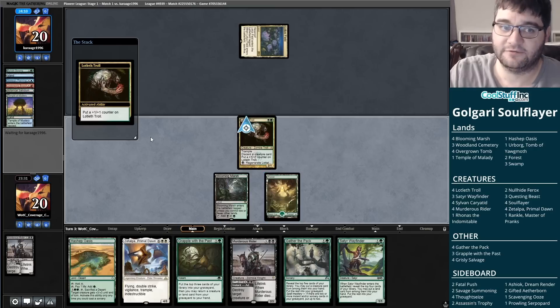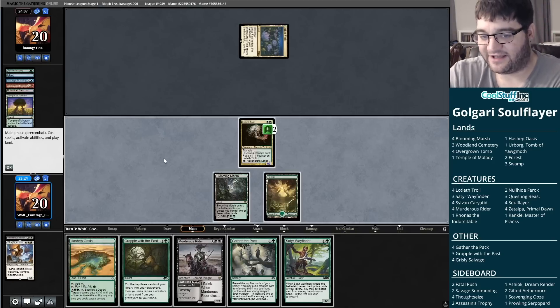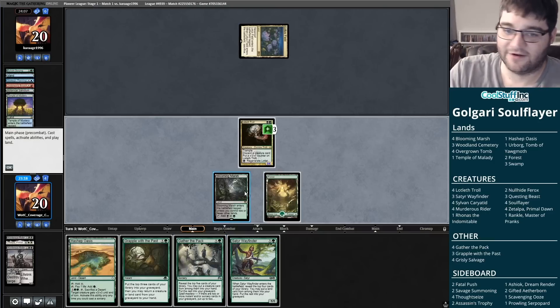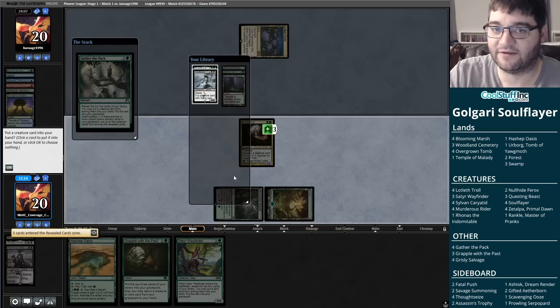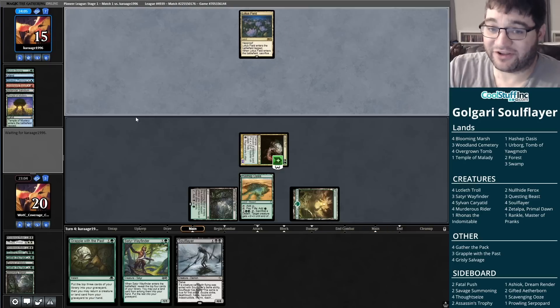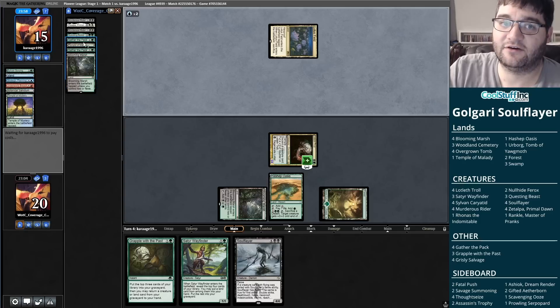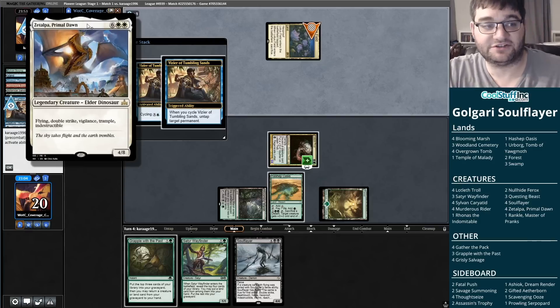We're going to do what we can — beat down for four. I'm going to gather the pack and see if we can find a Soul Flayer. We did find one, and we put cards we want into the graveyard. Our opponent could easily just combo us here, but we're going to put some pressure on them. We're going to exile the Questing Beast — that gives vigilance, deathtouch, haste, lifelink. And by the way, it's also going to have flying, double strike, vigilance, trample, and indestructible from Zetalpa.